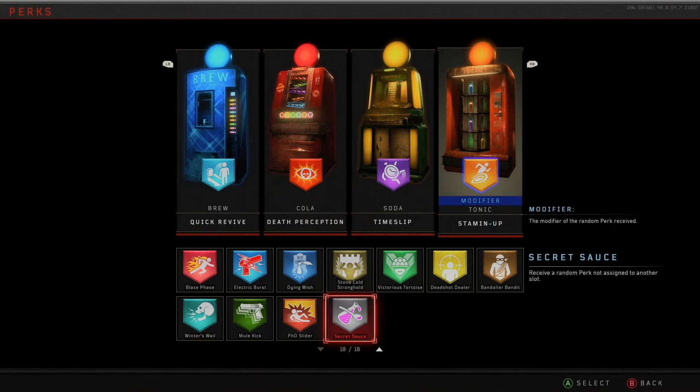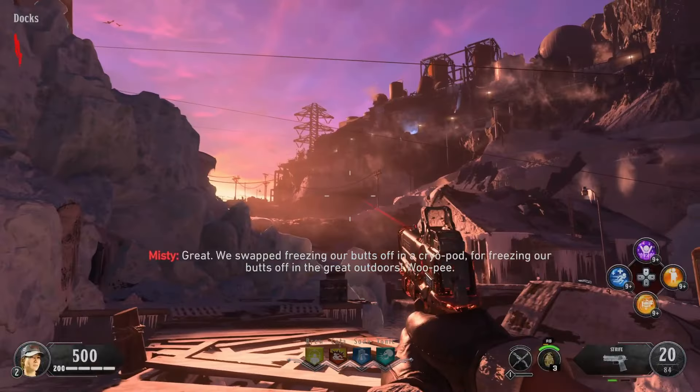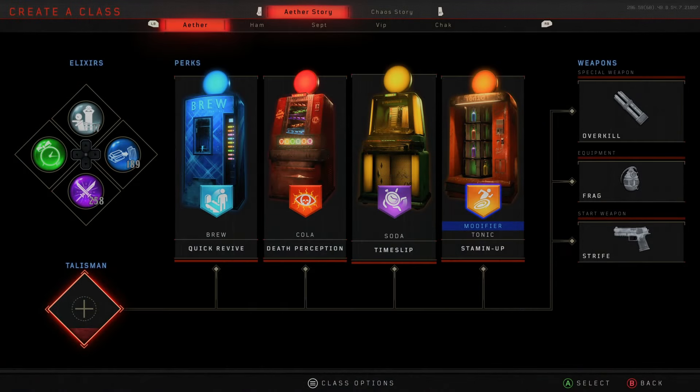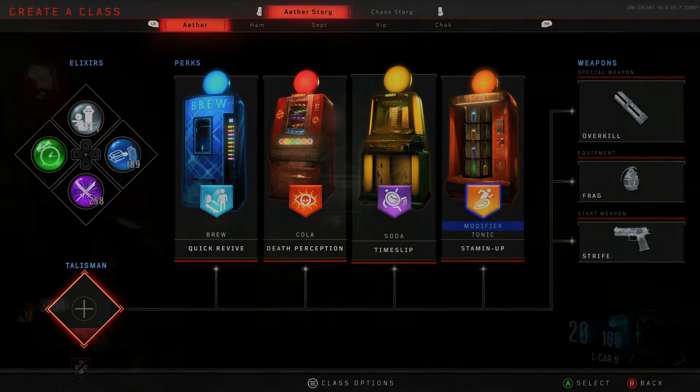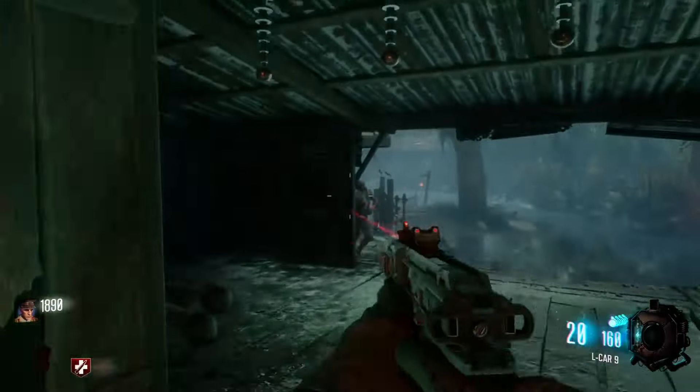Of the 18 perks, you may choose any 4 you wish on your class in any spot. That way, in game, you'll know that Deadshot is Brew, PhD is Cola, Dying Wish is Soda, and Winner's Wail is Tonic. Many players don't jive with the idea of picking the perks you want before the match and not in it — it sort of feels as if it takes a bit of the dynamics away from the gameplay.